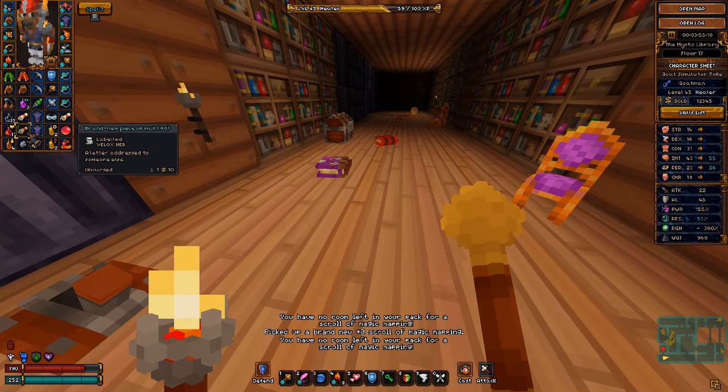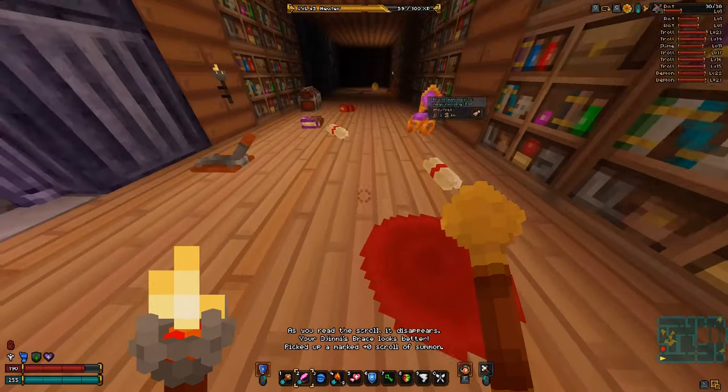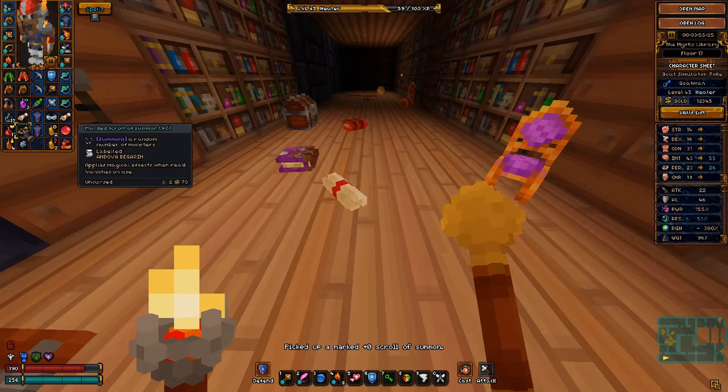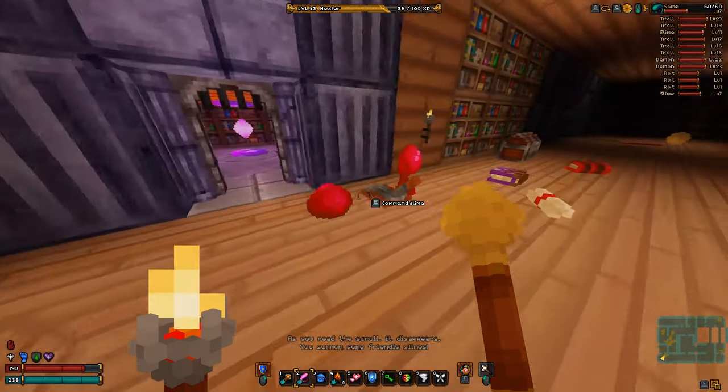What do we get? Repair — so the repair we're immediately going to use on this, because that just makes sense. School of Summon — two slimes, nice.